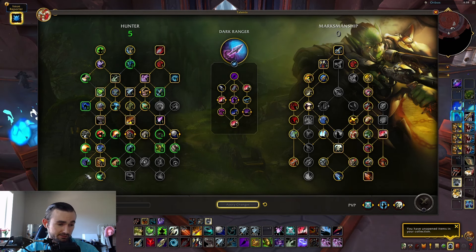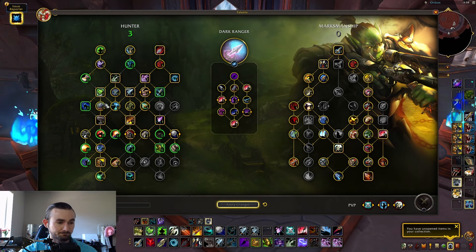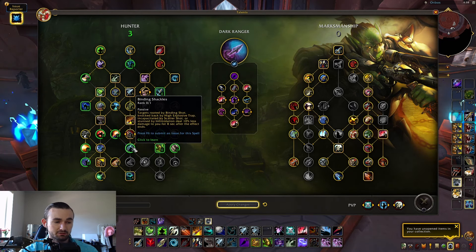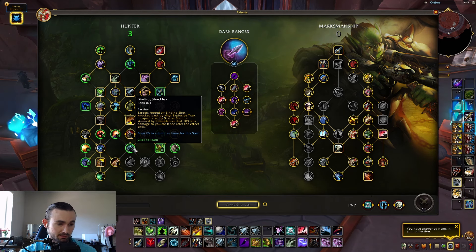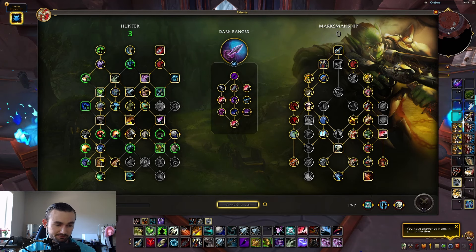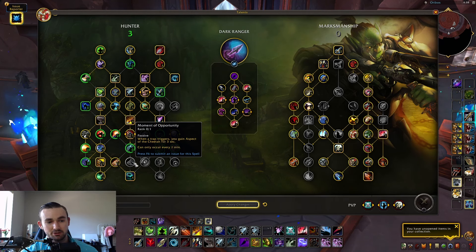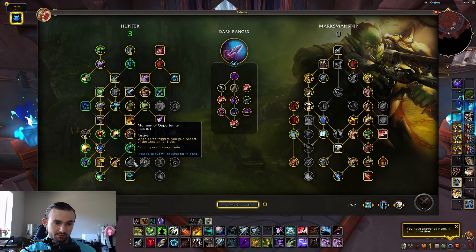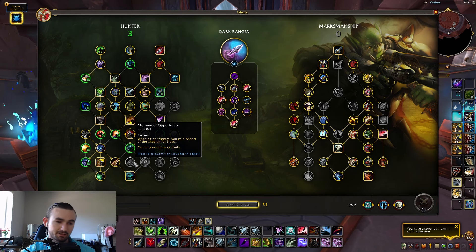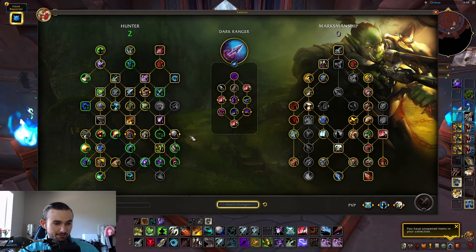Serrated Tips gives you 5% more critical strike from critical strike sources — that seems like a must. Then you grab Death Chakrams, same spot as before. Binding Shackles is in roughly the same spot too — targets take 10% less damage when hit by Scatter Shot, High Explosive Trap, Binding Shot, or Intimidation stun. There's a new talent: Moment of Opportunity — when your trap triggers, you gain Aspect of the Cheetah for three seconds, on a one-minute cooldown. Skipping that.